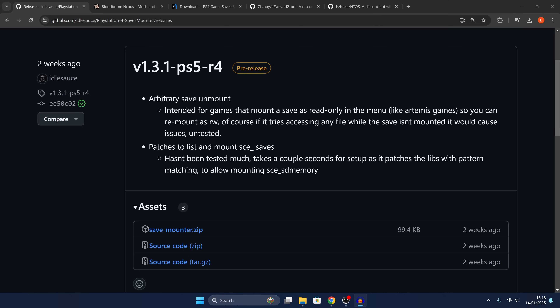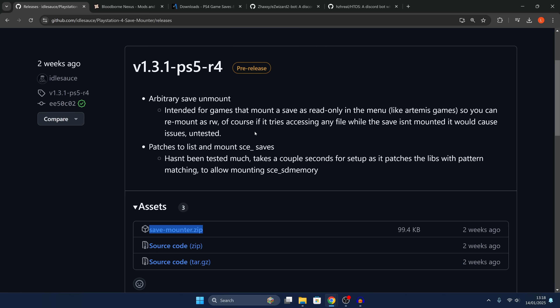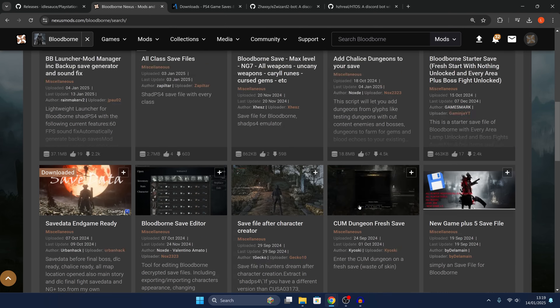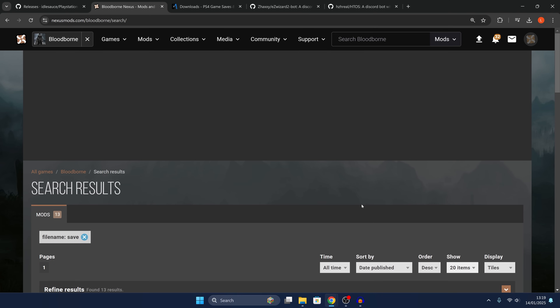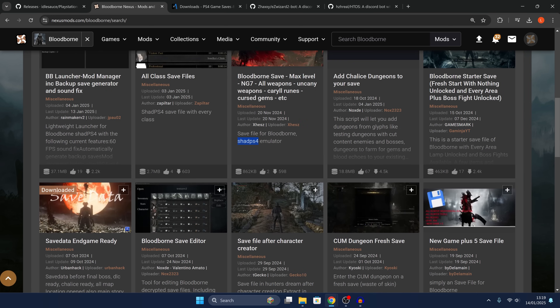So let's go ahead and take a look at how to actually set this up. I'm going to use two examples: first I'm going to import a save file from another console, and then I'll show you how to swap a save file from one version of a game to another. Here we've got the save mounter - this is the port from Idolsauce to get it working on the PS5, and I'm just downloading the latest version, savemounter.zip. For the first example, I need a save file from another console, so I'm going to use Bloodborne because it's available on emulators like the Shad PS4 emulator, which uses decrypted save data.